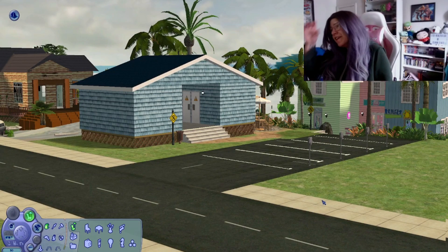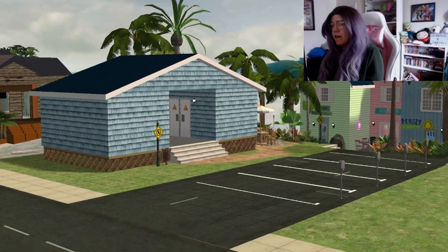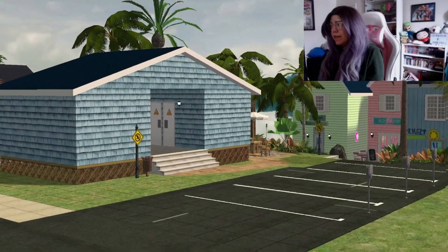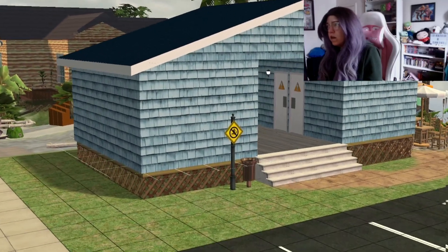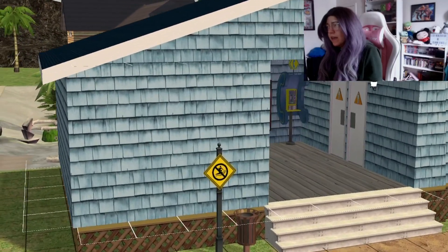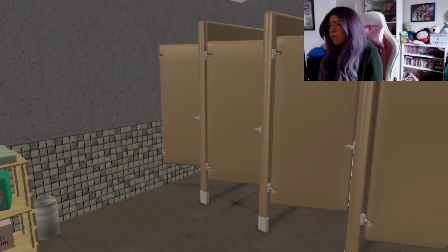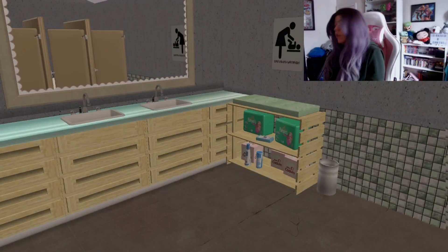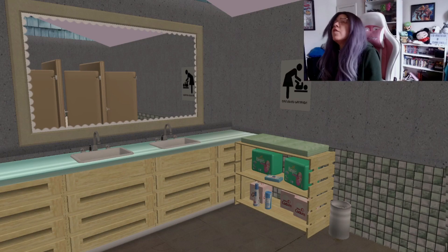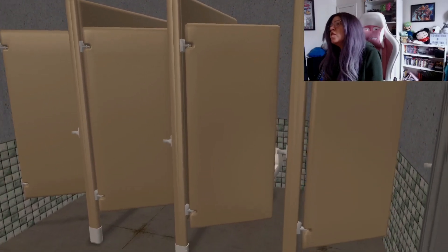Hey everybody, we're here doing the tour that I talked about in the speed build. So this is the boardwalk — I'm going to do it in tab mode so you guys can see it. We're going to look at the bathroom that I didn't really show a lot of in the video. It's a little slow, but both bathrooms are literally identical. It's not the nicest — like when you go to a public beach, the bathrooms aren't really the nicest. I also included a changing table because I plan on bringing my toddlers here.